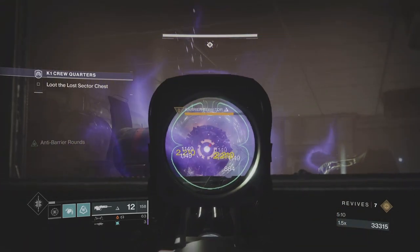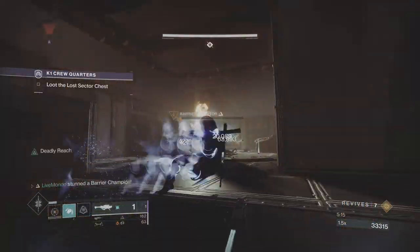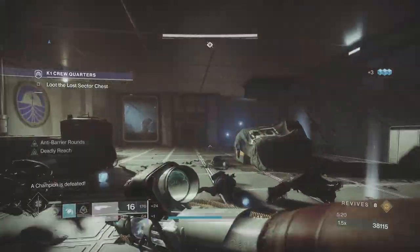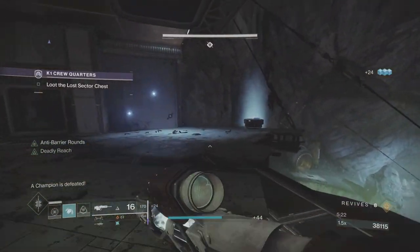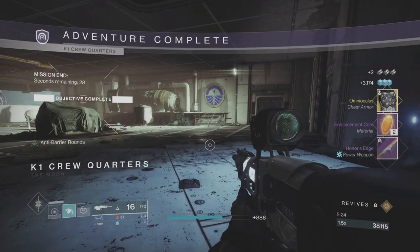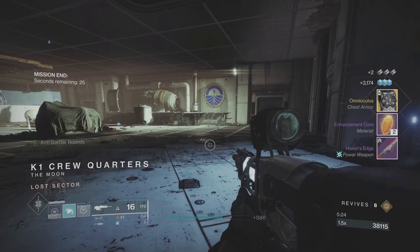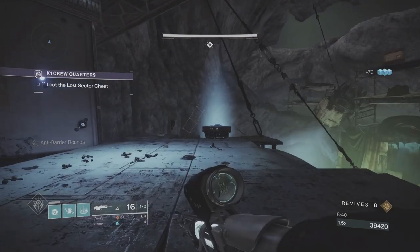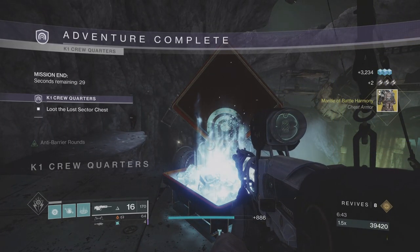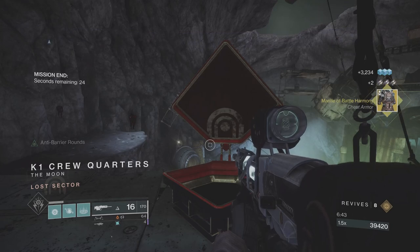I've done these on K1 Crew Quarters, which was the Legend Lost Sector yesterday, because it was a chest plate reward. The pillars of this strategy you can use for all the Lost Sectors. This is K1 Crew Quarters — this is the end of the Hunter run. I will show you the end of the Warlock run so you can see the times are pretty similar, and this will be a full run on the Titan, because I believe the Titan chest plate is probably the most desirable because of its actual perk. You will see all three chest plates and their perks in this video.